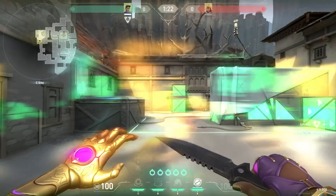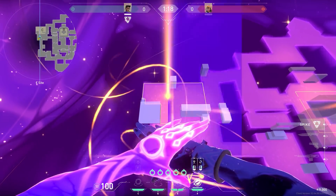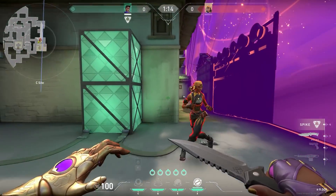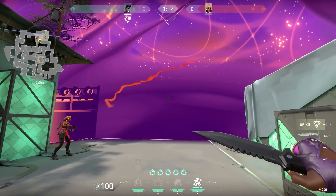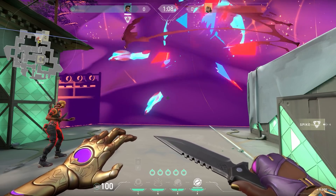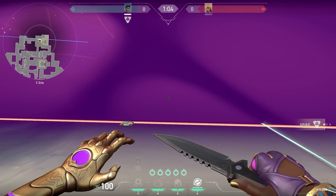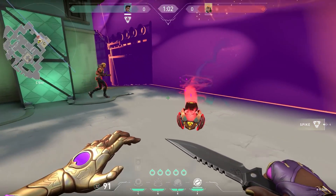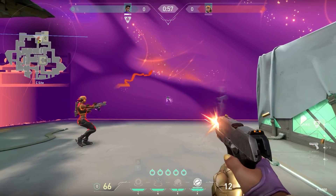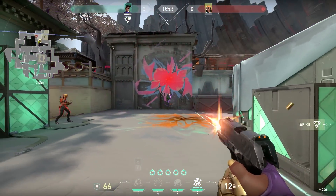Talking of going through it - what about abilities? Does it block them? It actually doesn't. Raze can fire rocket launchers and throw grenades straight through it. There are also interesting interactions with Brimstone and Phoenix with their Molotovs and area denial - the way they bleed through the bottom of the barrier. To summarize simply: bullets get blocked, abilities do not.